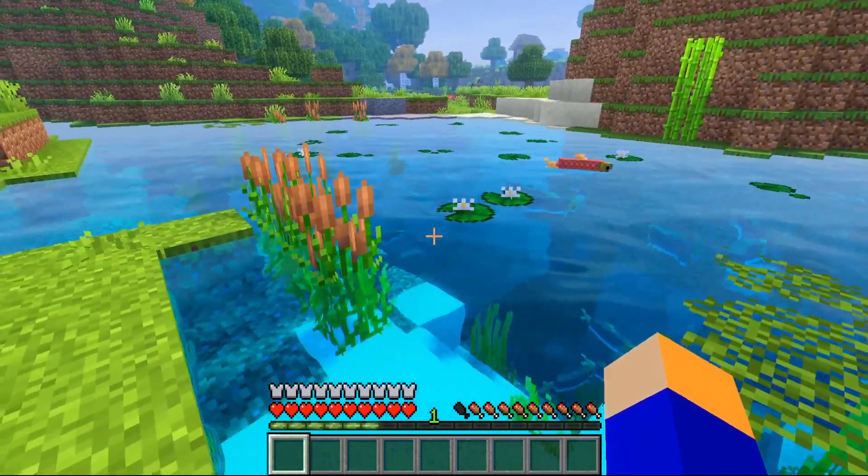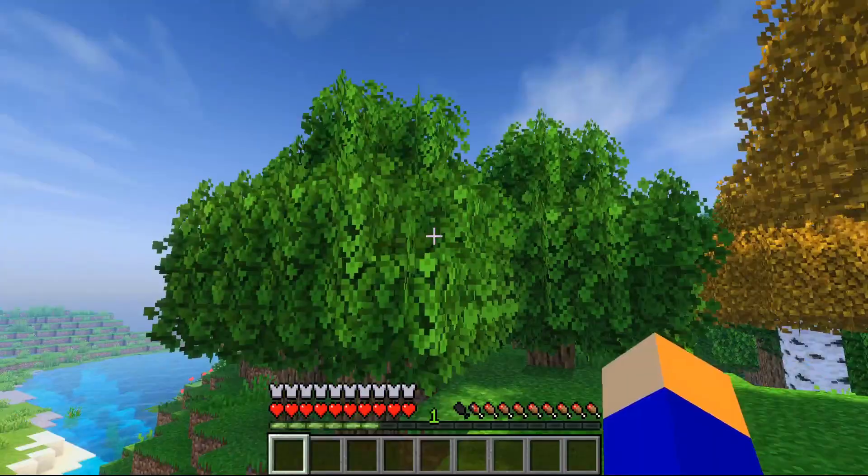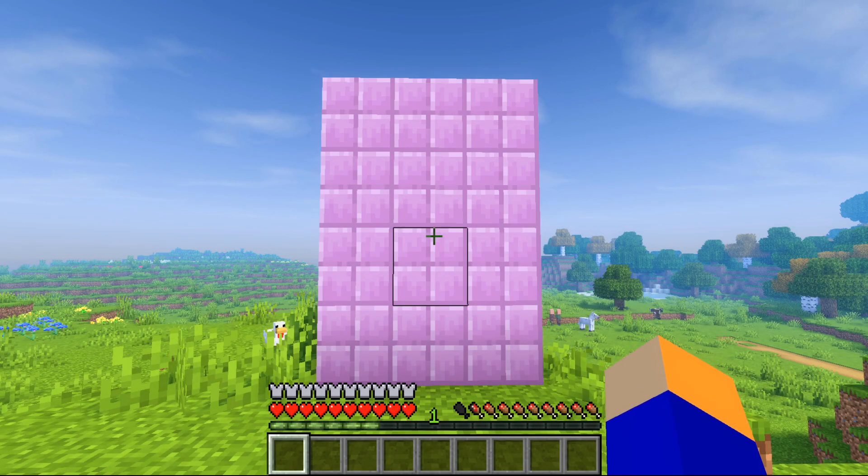Most Improved Leaves and Foliage adds lily pad variants, cat tails, algae, mushy leaves, and orange birch leaves.